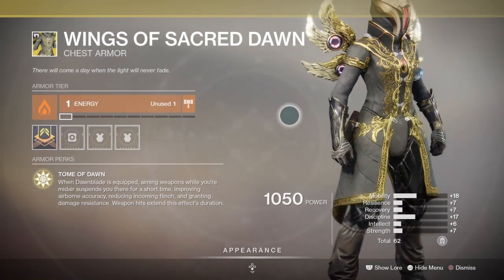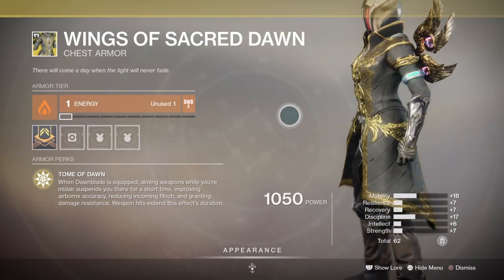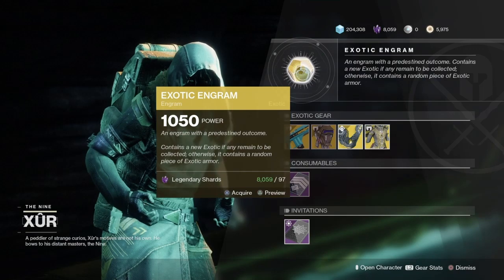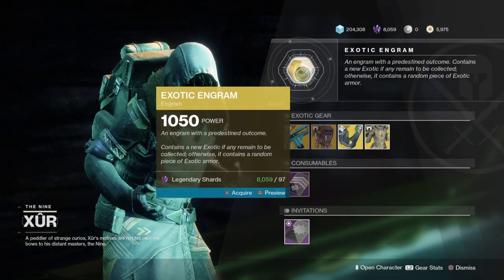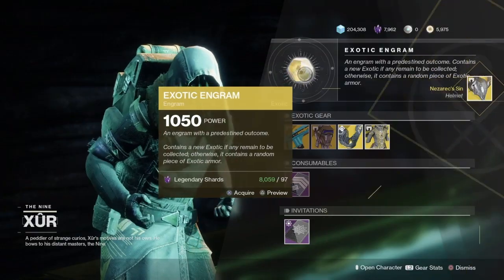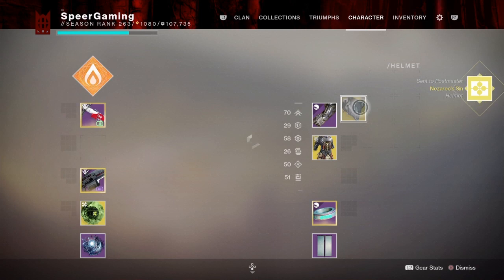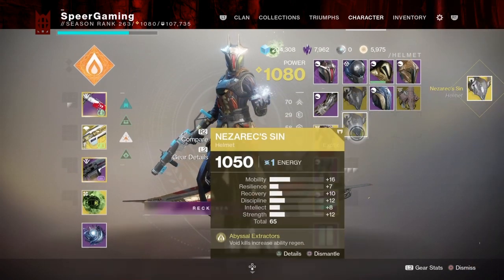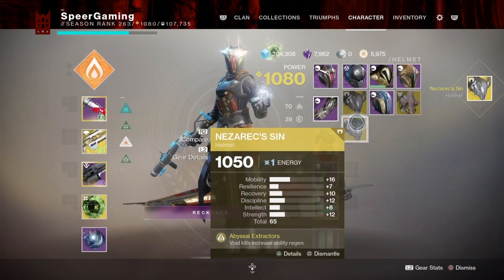Unfortunately, the Aeon Safe gauntlets are not good at all, but they do have good stats. For Warlocks, the Wings of Sacred Dawn rolls at 62 stat. Now, his exotic engram will give you something you don't already have; if you have every weapon, you'll get armor pieces at random. I got Necrotic Grips this week — it went to my postmaster, and it actually dropped at a 65 stat roll, so you can get really high stats on those exotics.